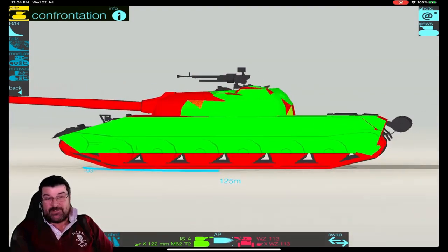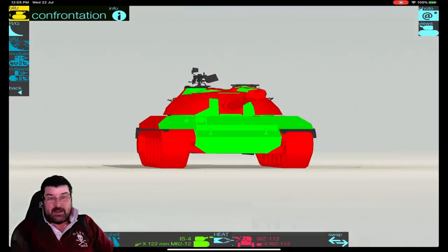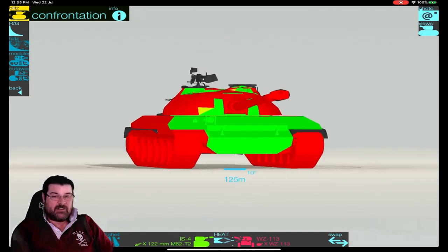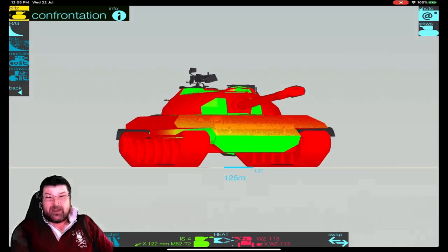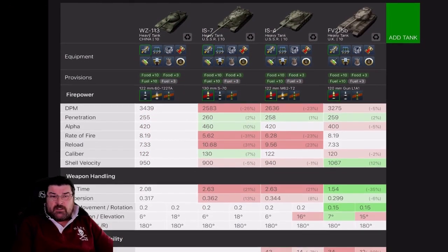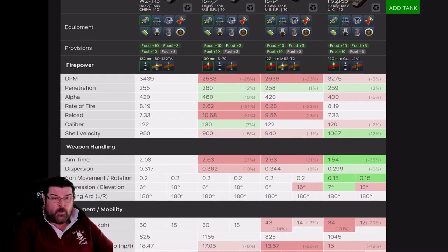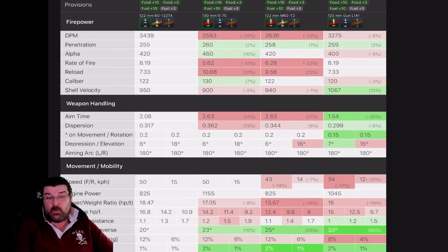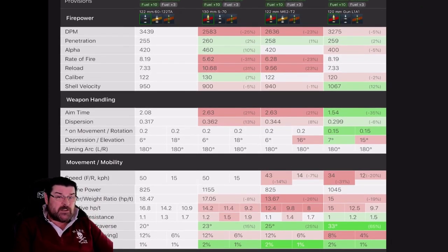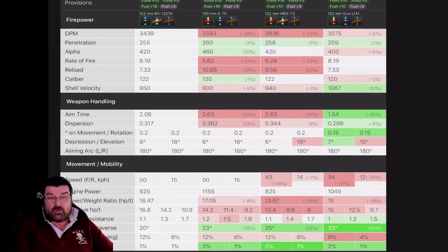On the sides and back it is pretty wide open. Loading heat for the IS-4 changes things — the front plate becomes quite open and the turret cheeks also come into play. Comparing it to the other tier 10 heavies — IS-7, IS-4, and 215B — DPM is by far better than the rest on standard ammo. It does suffer somewhat on penetration and alpha damage, but beats the 215B. On rate of fire and reload it beats them all hands down, except the 215B where it's equal.